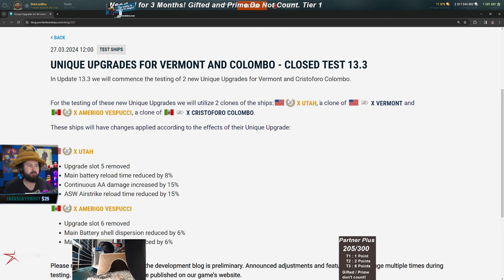The Utah is going to be in the game as the clone ship of the Vermont, and the Marigold Vest is the clone ship of the Colombo — crazy stuff.